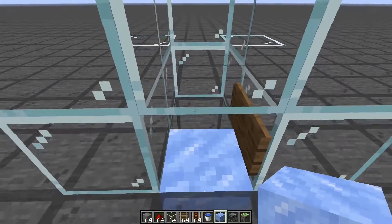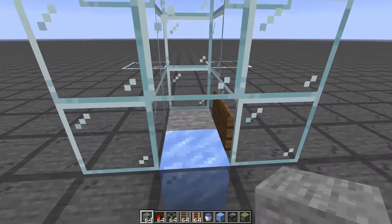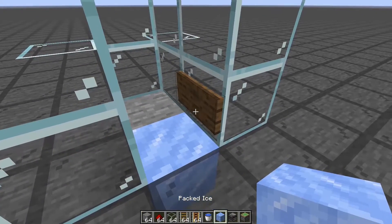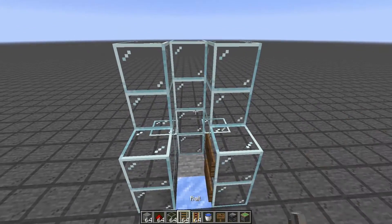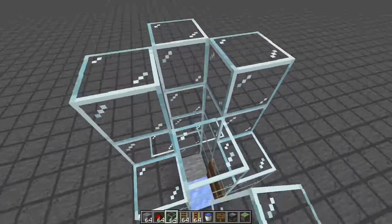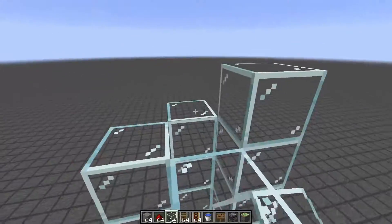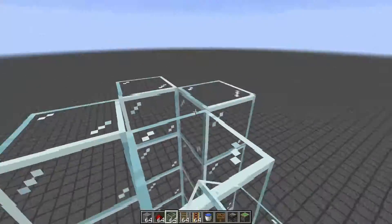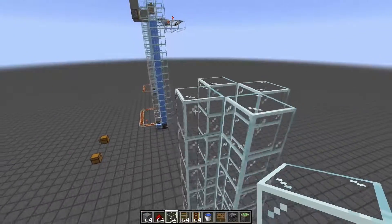Right in front of the sign we want to place our packed ice — that's what's going to move the cart into that space. For the sake of building, we'll place a regular block there for now and replace it with our soul sand later. Then we build our tower — pretty simple. It can go any direction vertically, all the way up to build height or all the way down from bedrock, however tall you need.